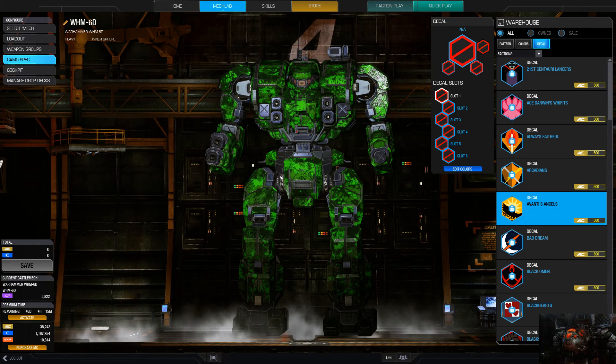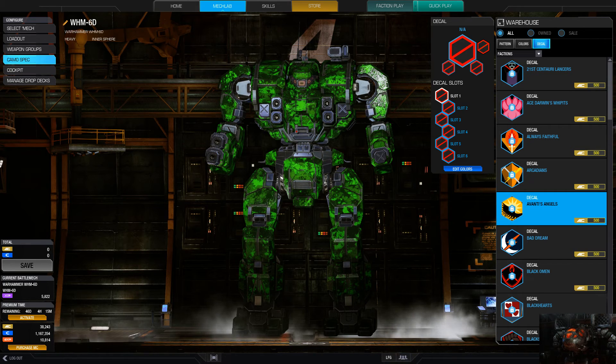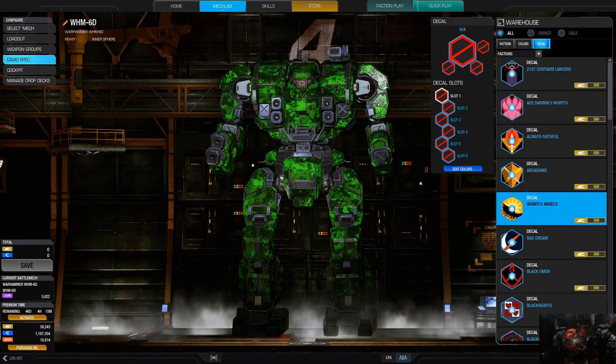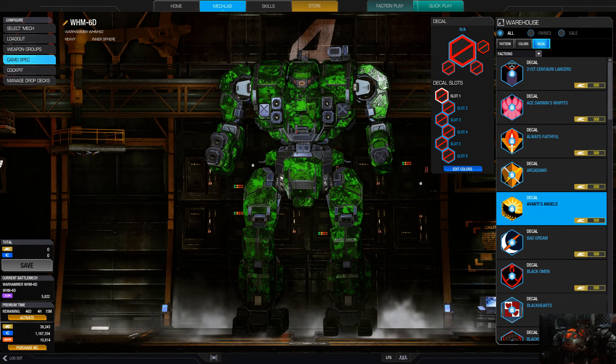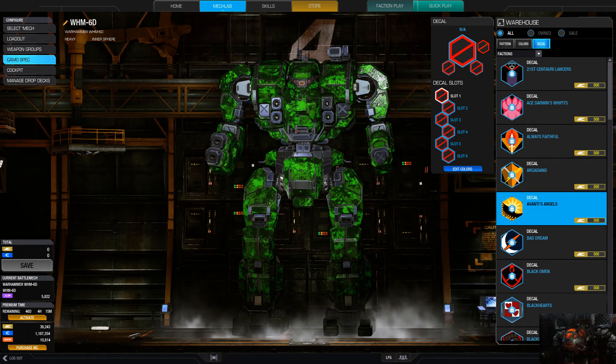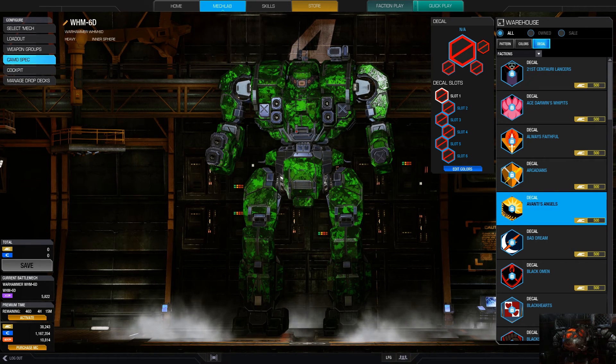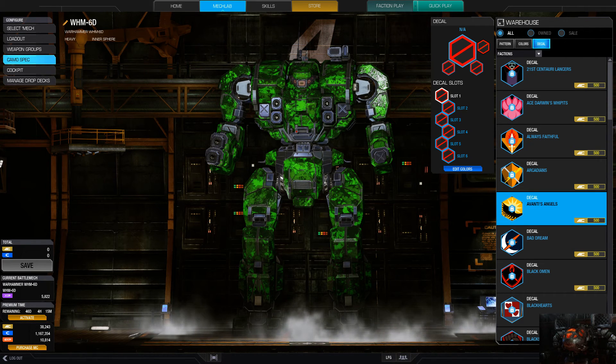For mech fixes: they fixed the cockpit glass on the Adder or Cheetah, fixed war horn issues on the Atlas, and fixed bioluminescence behavior when walking through water on the Black Knight, Cyclops, and Crab. On the Dragon they fixed the war horn obscuring a few things. On the Shadowhawk they changed the visibility of hanging items. The Koriak, Mauler, Panther, Crab, Grasshopper, and Wolfhound all got the bioluminescence water behavior added. The Urbanmech's war horn placement and the Shadow Cat were also fixed.